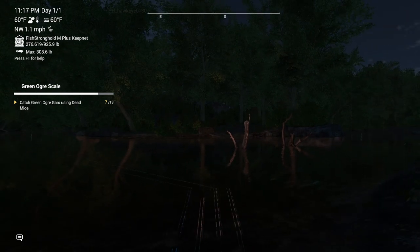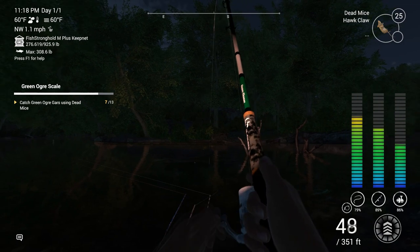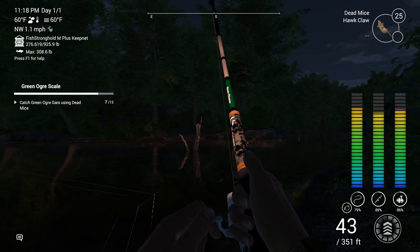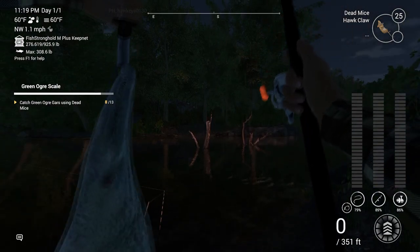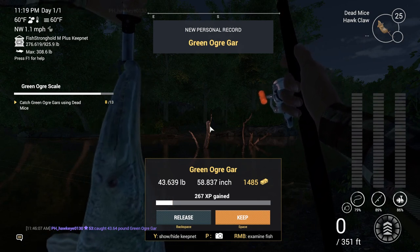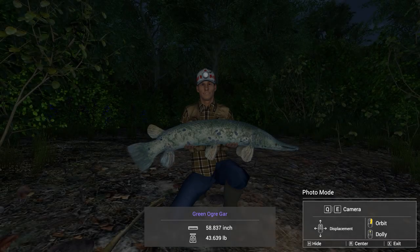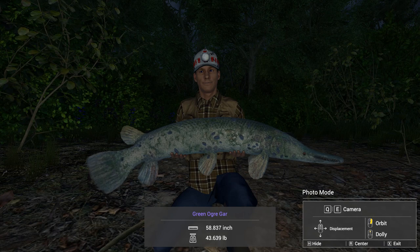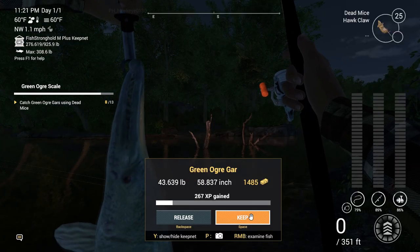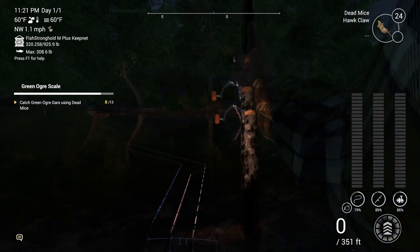Doesn't take long. Now the only thing that might go for these dead mice besides these guys will be the flathead cats or the long-nosed gar, but I haven't caught any of those yet. I've just caught the Green Ogre Gars. That's what this is - a new personal record at 43.639 pounds! That's pretty darn good. Not as big as the black vampire, but honestly much uglier. Since so far he's a personal record and I've caught a lot of these, that's saying something. Very good spot.